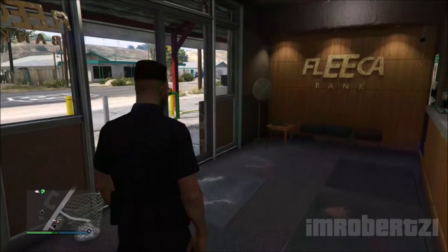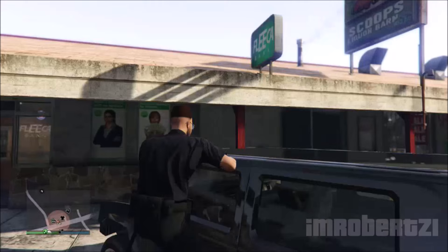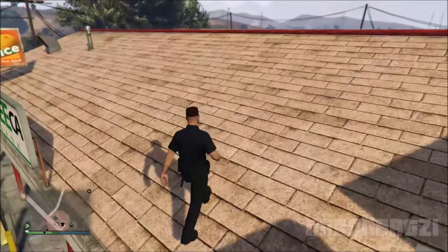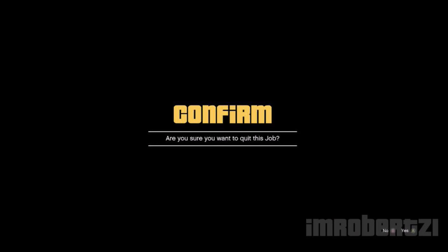In today's video I will show you two different methods to get inside of two different Fleeka Banks after the new update. Now let's get into the first glitch. For this Fleeka Bank, go to this location on the map. Climb on top of a car and stand in this spot on the roof. Request any job from Martin, join, then back out. You should be inside of the bank.